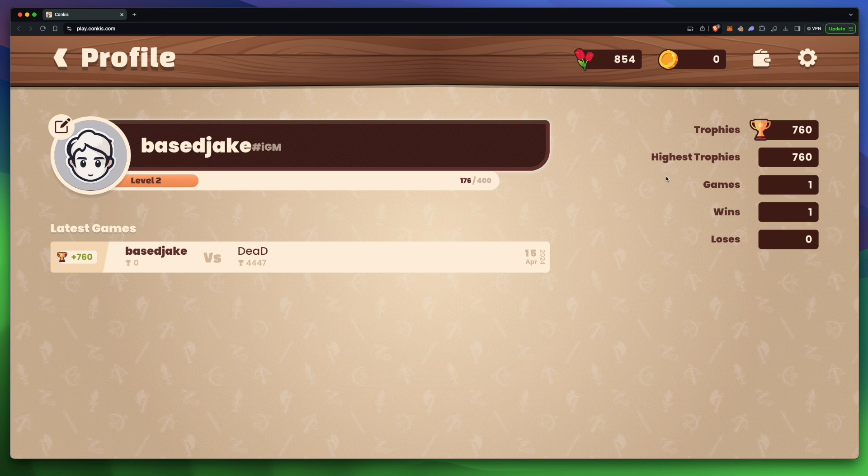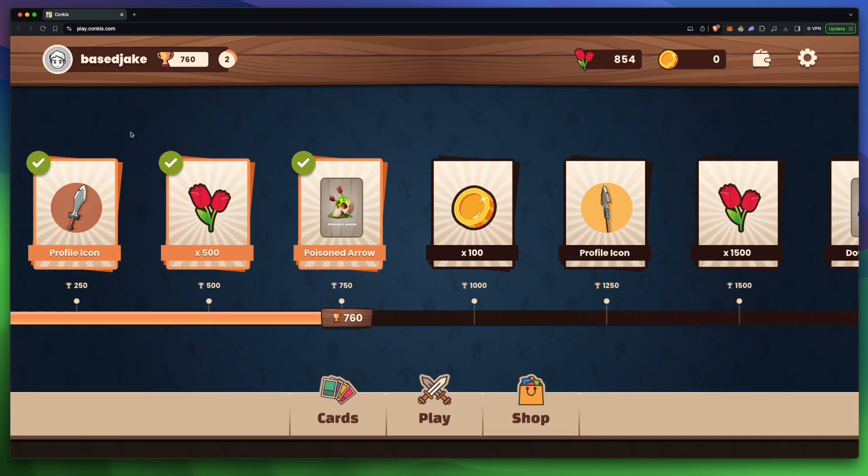These stats are what you'll want to keep an eye on when trying to complete quests for Takika. To get into a game, all you have to do is press play.